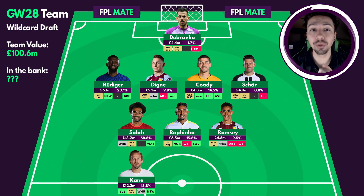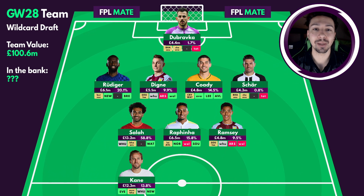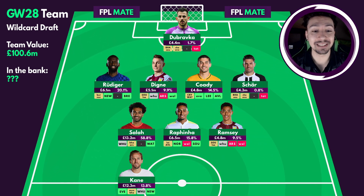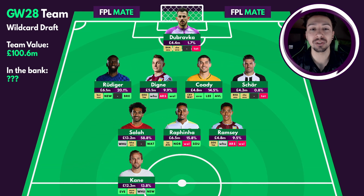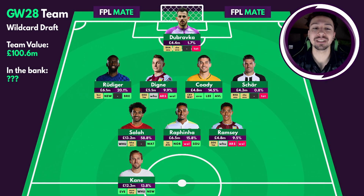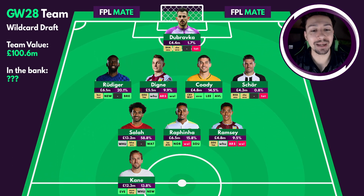Going into forwards we've got Harry Kane, with a good fixture against Everton — one of his favourite opponents where he often scores. Looking ahead, Kane has a double game week in 29 with Manchester United and Brighton, which is a perfectly good double. And crucially, Kane has a game week 30 fixture against West Ham, which provides a really obvious captain option for that week — a week where there aren't many fixtures and not many captains to choose from. It's a bit of a surprise that Spurs are playing in game week 30, but that's the information we're adapting to.